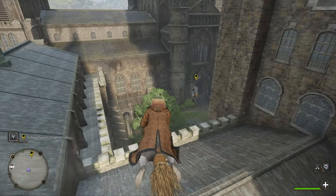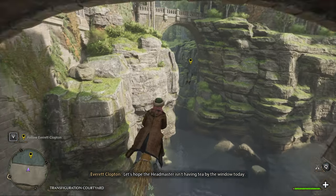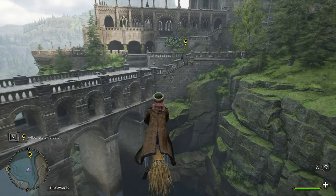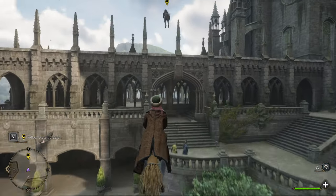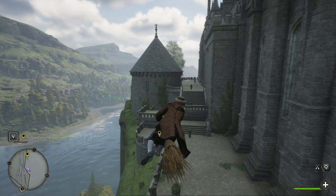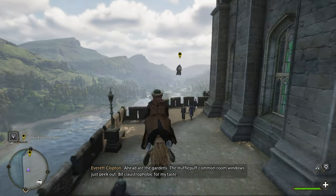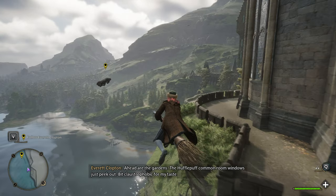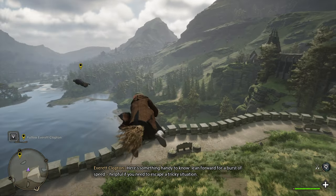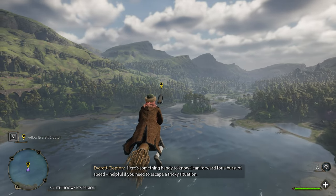The tour is about to begin. Follow closely now. Right now, we're flying over the Transfiguration Courtyard — lovely as ever. Let's hope the headmaster isn't having tea by the window today. Ahead of the gardens, the Hufflepuff common room windows just peek out. Bit claustrophobic for my taste. Here's something handy to know: lean forward for a burst of speed. Helpful if you need to escape a tricky situation.